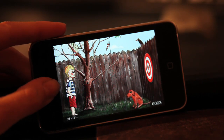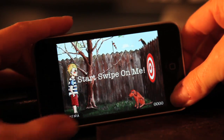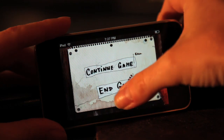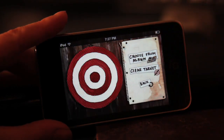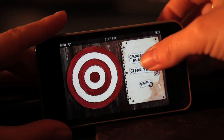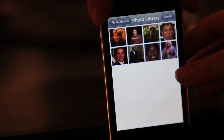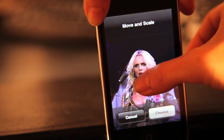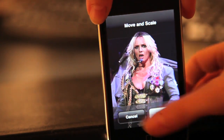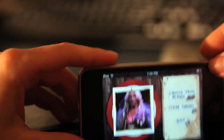The best part of the game though is adding pictures to the dartboard. Click Menu to leave the game you're playing and end game. Then click Choose Target. Go to your photo album — turn the phone to choose Photo Library — and pick your favorite celebrity.